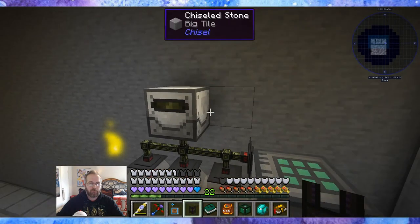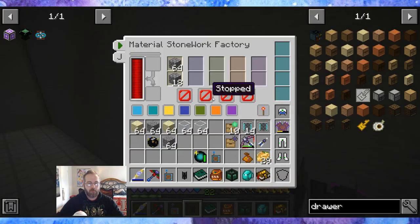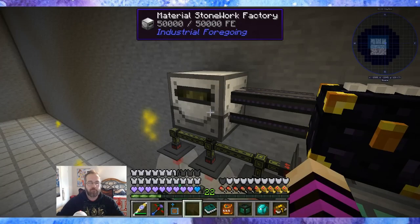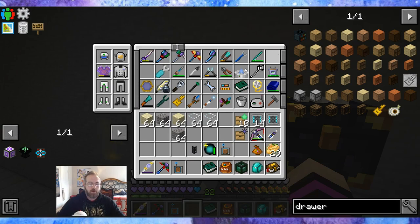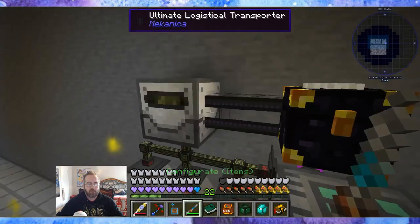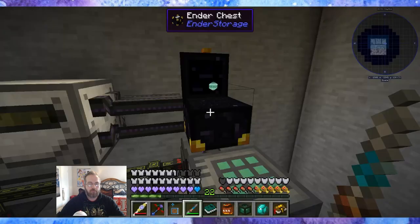Logistical transporter — I'll do that. And I want cobble, so I will send it to this guy. Okay, let's see energy — this one will be output, yeah. And I guess I need to use a configurator. Where are you? There you are. And configure — heat, energy, gases, fluids, items — and pull. How you're making cobble and filling the system with cobble.